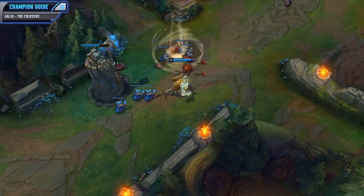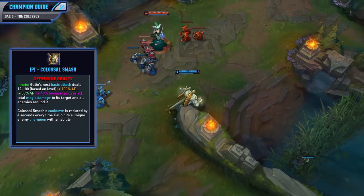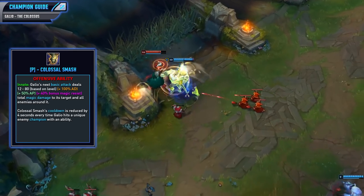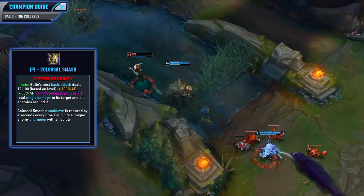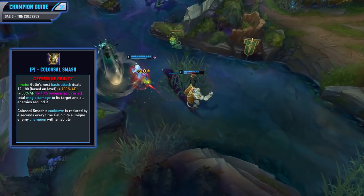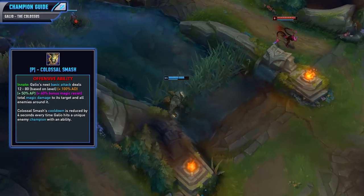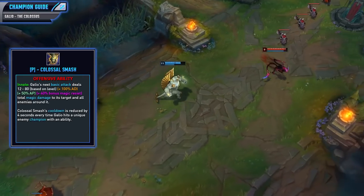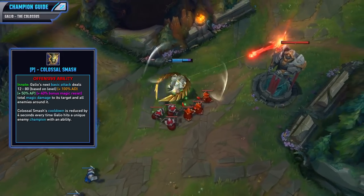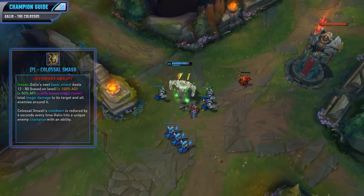Now let's kick off his abilities with his passive, Colossal Smash. This passive causes your next basic attack to deal additional damage to the target based on your AD, AP, and even your bonus magic resist. This deals magic damage to its target and everything around it, so it is some pretty nice AOE damage and is great for clearing through waves. The cooldown of this passive will also be reduced by 4 seconds every time Galio hits a unique enemy champion with an ability. That means as long as you're able to poke the enemy with your Q or engage with your E or W, this can come off cooldown fairly quickly.